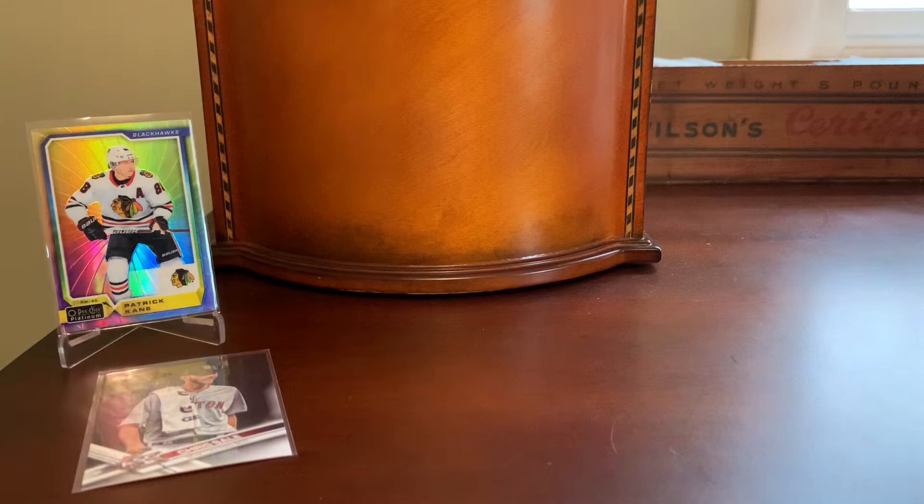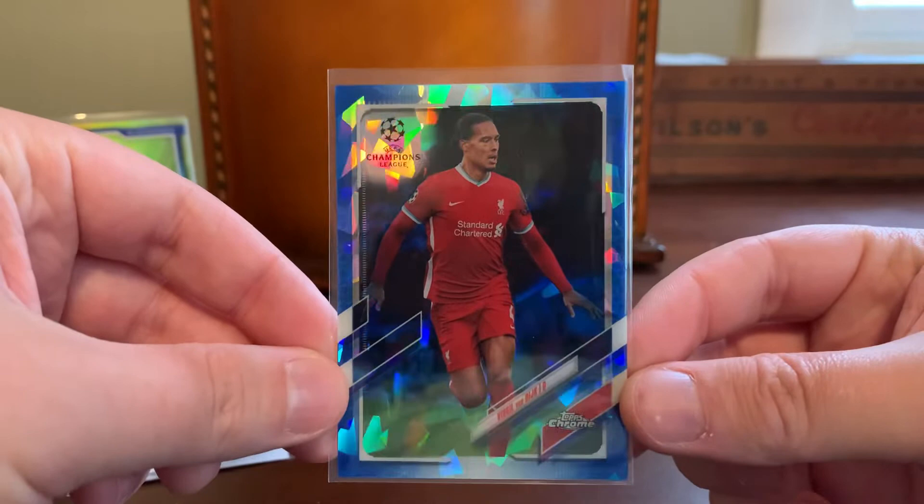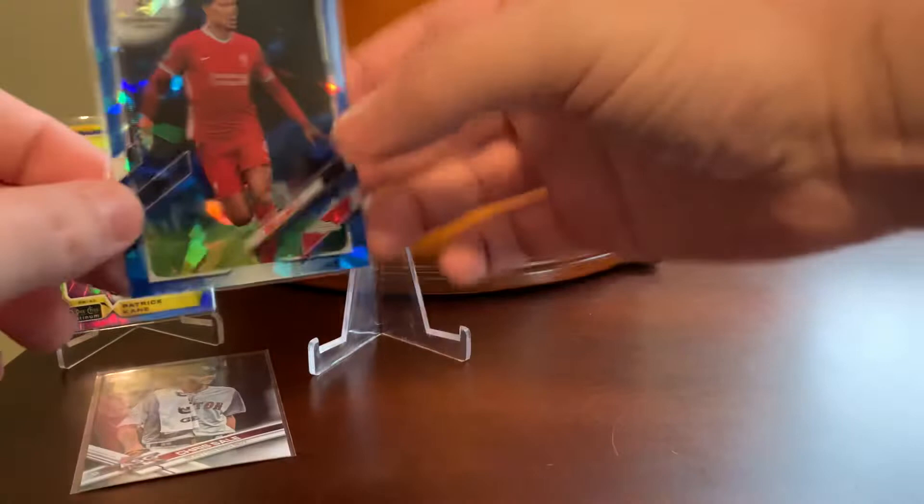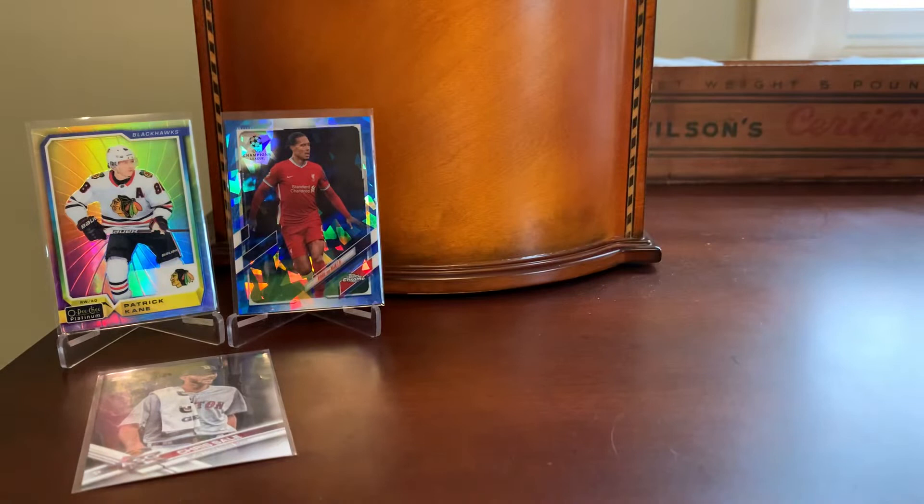Here's a soccer card — probably the lone soccer card in today's video. Virgil van Dijk for my favorite team, Liverpool, out of the second ever Topps Chrome UEFA Champions League Sapphire release. I'm a Liverpool fan, a Van Dijk fan, and a Sapphire fan, so that one hit the trifecta for my personal collecting interests and was available for just like $1 to $1.50. A beautiful looking card, as all Sapphires are.